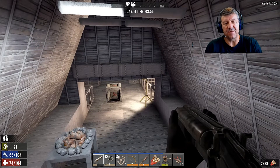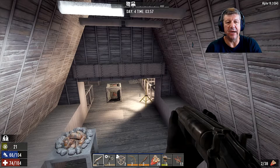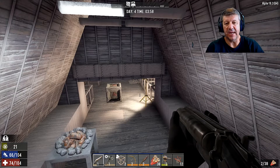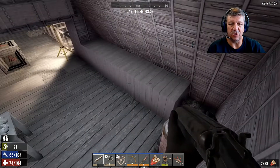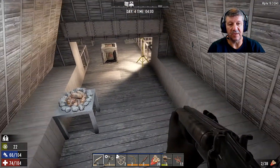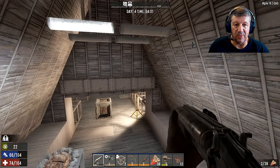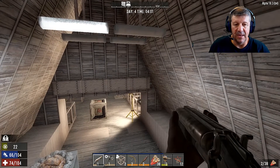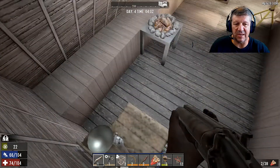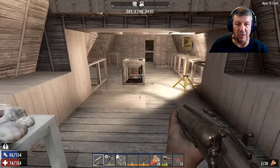Welcome back survivors, Dan here from Life is Game and we are back with some Seven Days to Die on PC today, alpha 18.3. It's about two minutes before daylight. I've done a little bit of work in our new base overnight. We've got our workbenches and secure chests up on the top. I'm standing on the chem station, which works. I've moved everything, got rid of all the internal stuff, picked up a fair bit of cement and stone.